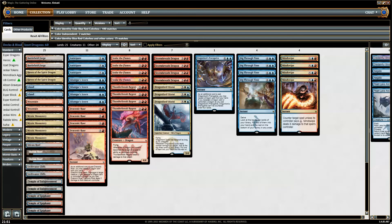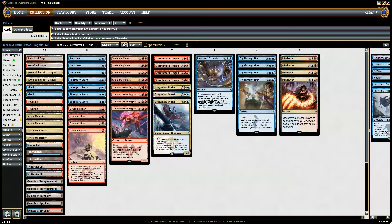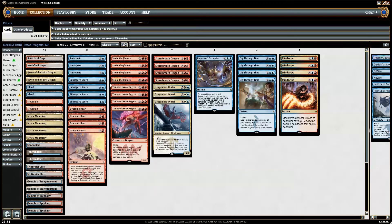The plan is to be a deck that can shift gears very fast. You could play the more control-ish game where you kill everything they have, counter everything, refill your hand with a card draw spell and then drop something huge. You could also play a tempo game where you kill something then drop a big threat, they have to try to handle it, you drop another threat, and if they can't handle that then you're in pretty good shape.